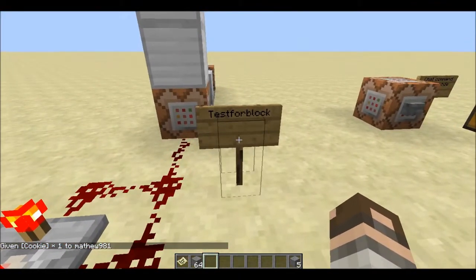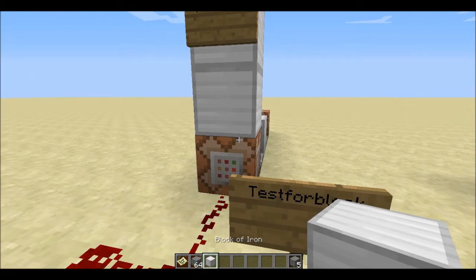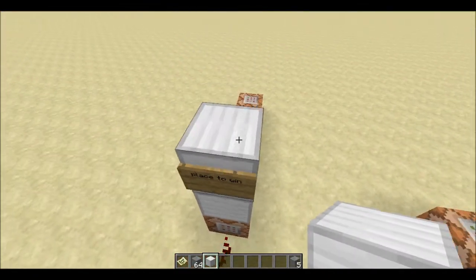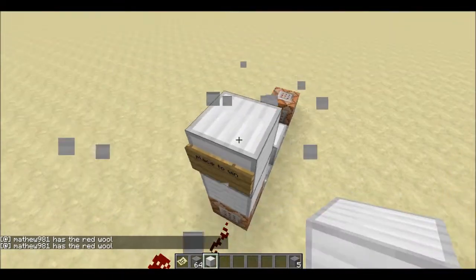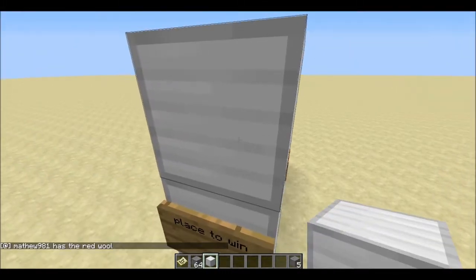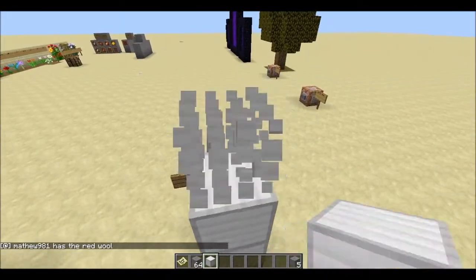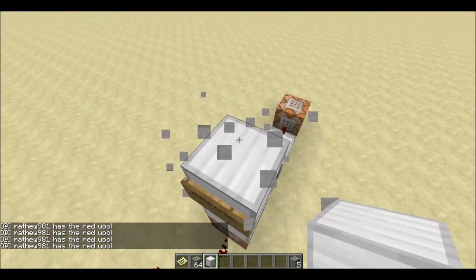Over here we have the new testforblock command. This isn't testfor as in the scoreboard — it's a testforblock command. The way it works is it tests for an item three blocks above it — I have it set to test for an iron block. As you place the iron block, you get this string. My example for this was race for the wool: as you place the red wool, it tells everyone who placed it. Since Matthew981 placed the red wool, his team would be in the lead. This works really well for Race for the Wool or many objective-type games.